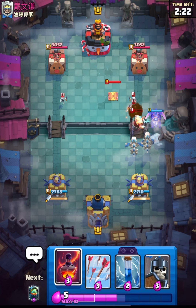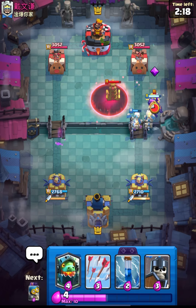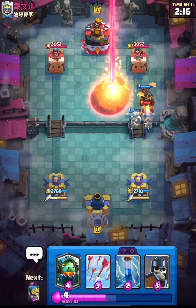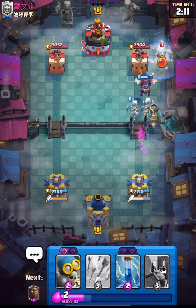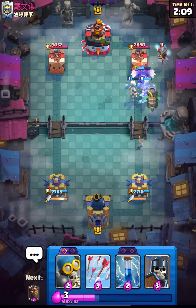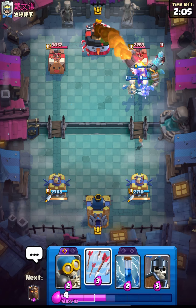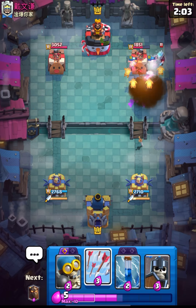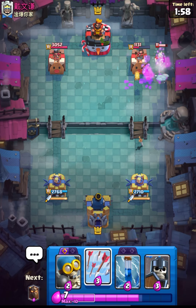I'm playing quite aggressively, as I know that this is a really cheap deck. I will just void the Tesla — and that was a really nice one. I will try to pressure him using all of my supporting units. And I think our Inferno will get the lock. That was a really nice rocket guys — well played by him.